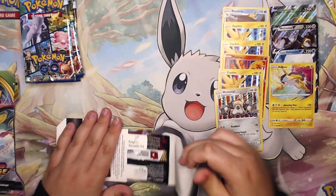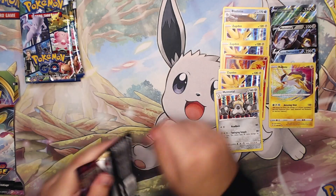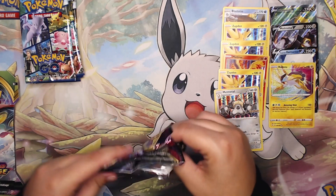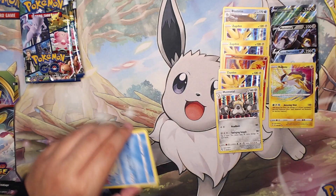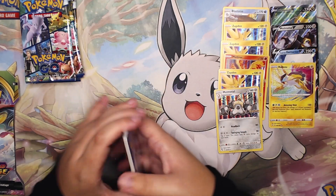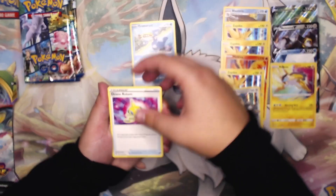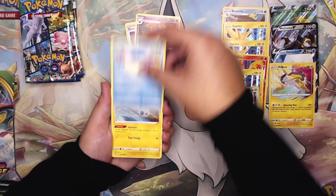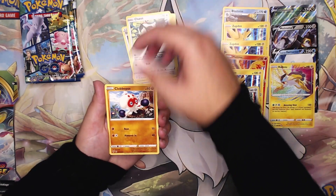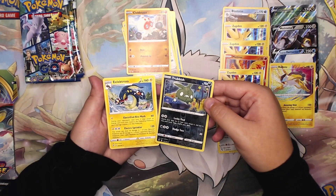Two packs left. This is the second-to-last of this Vivid Voltage break. We have an unlisted Leaf Energy, Cramorant, Rotom, Wailmer, Ralts, Executioner, Chatot, Clobbopus, Trubbish reverse, and on the back an Electross non-holo rare.